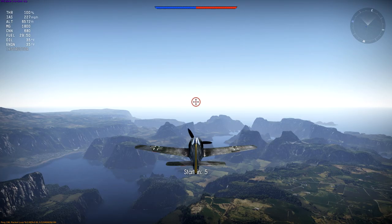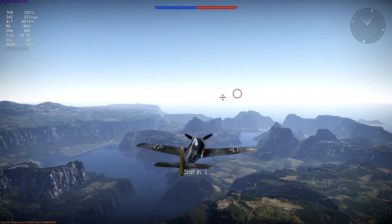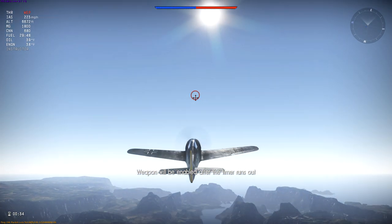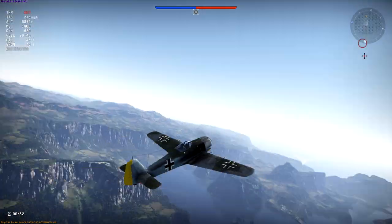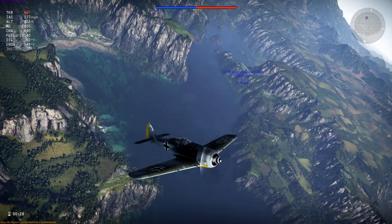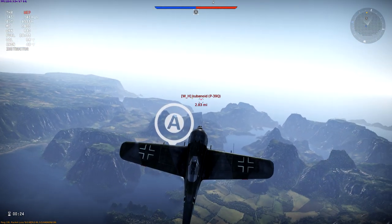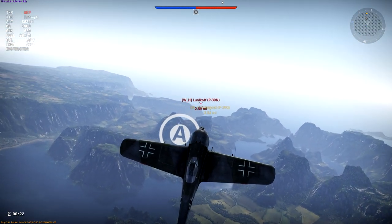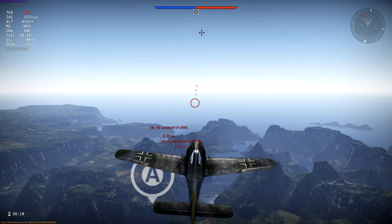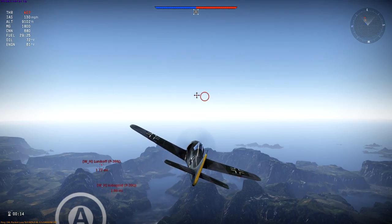Let's hop over to the FW-190 A8, which is crushing everything currently in game with its battle rating. 190s are usually — when people ask me should I fly 109s or 190s, it's based on pilot skill and time in game. 109s are much more forgiving. The 190 has a weird way about it — it's a great plane to roll in, but it's hard to turn in, so in a turn fight at this altitude this plane might get a little wonky on me.